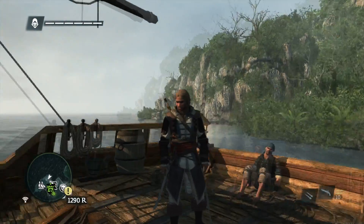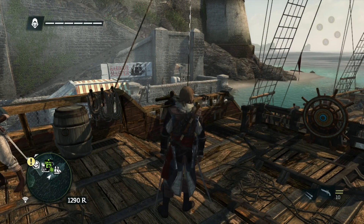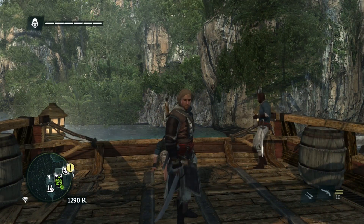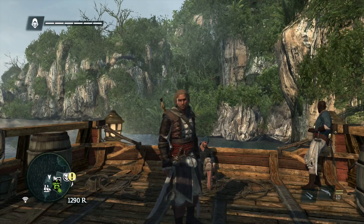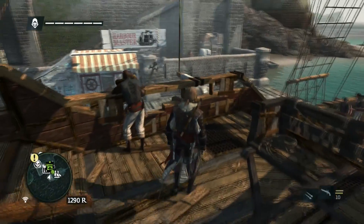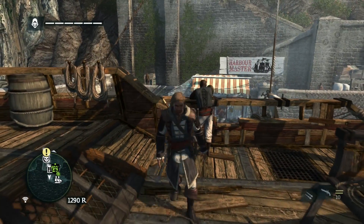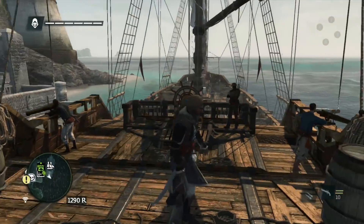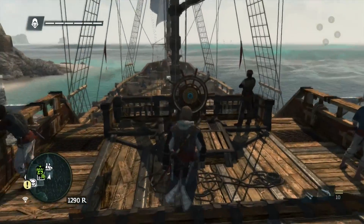Hi guys, it's Josh here and I'm back for another video on Assassin's Creed 4: Black Flag. If you watched my previous video, I did a quick assassination on Havana — it got generally good reviews and a lot of you wanted more. So I decided I'd show off the ship aspect of Assassin's Creed, which is a key feature and one of the strong points of Assassin's Creed 3. These little skulls on the map appear to be ship contracts.